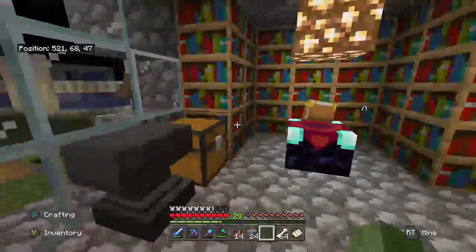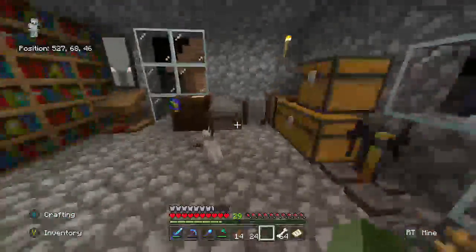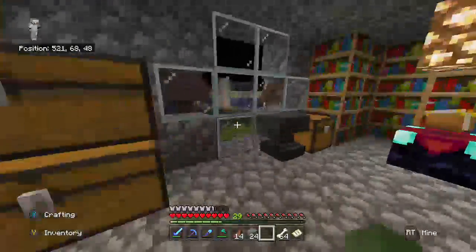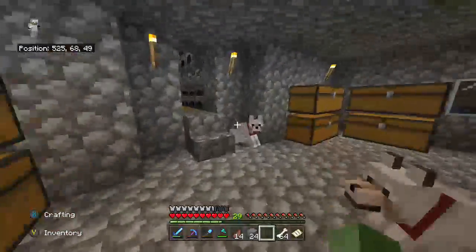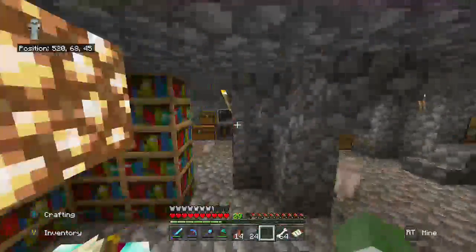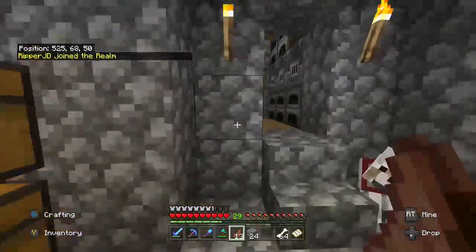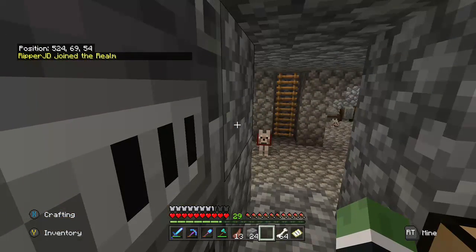Alright, I think that's going to conclude episode three of Kingdom of Realm. We found this mysterious sign, started the extension of the house, actually finished the kitchen, and got another dog. Not too much, but we're getting there, making slow progress. Next episode, we've got to work on finishing off other things really.